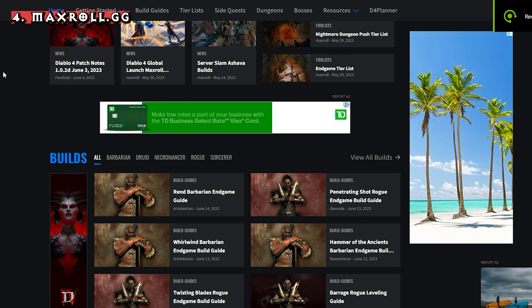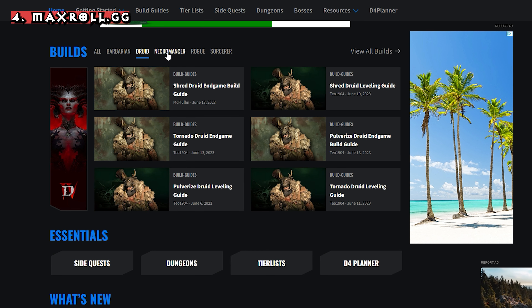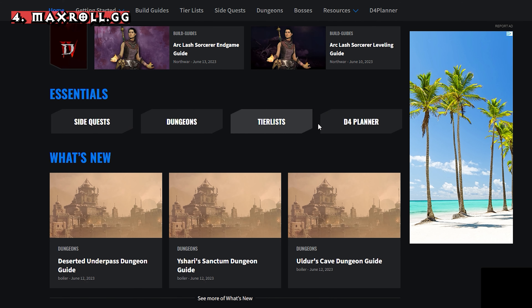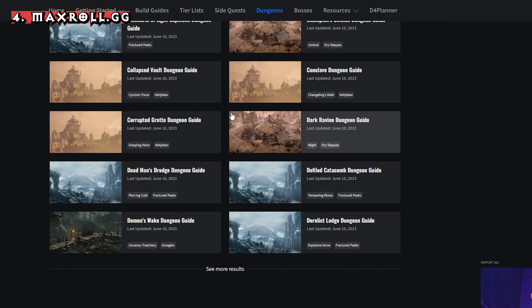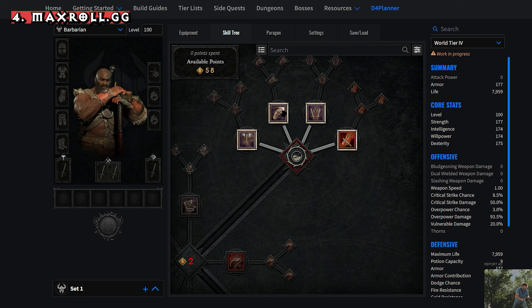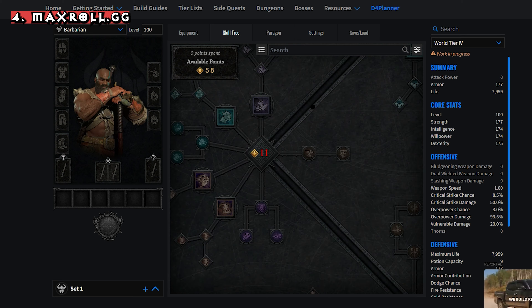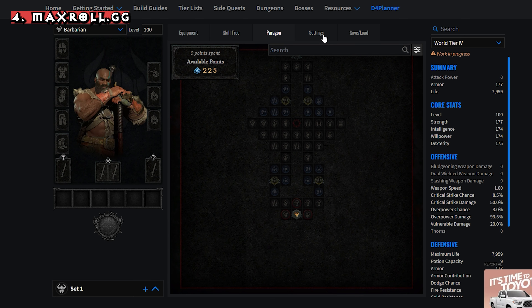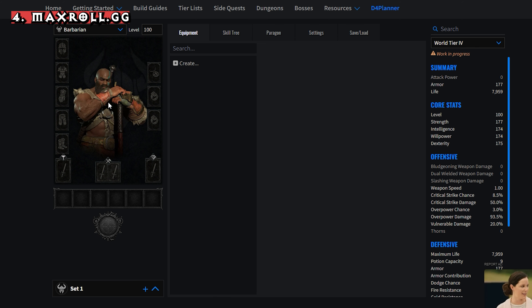Most of you have already heard of MaxRoll.gg — a fantastic website that covers multiple builds and a vast knowledge database to make yourself familiar with the game, not just Diablo 4. If you're uncertain of how you want to build your character, they have a wide range of builds you can choose from. Just like D4Builds.gg, they also have a character class planner if you want to plan your class and skill tree ahead of time or as you play along. I do prefer their tool a bit more as it's more streamlined and tells you everything right there on one page, so if you have a MaxRoll account, this is a tool I highly recommend.